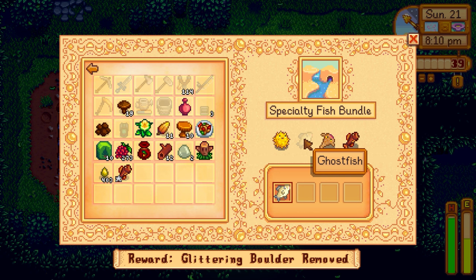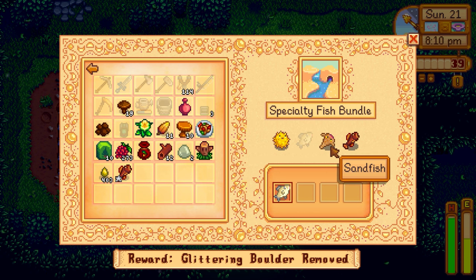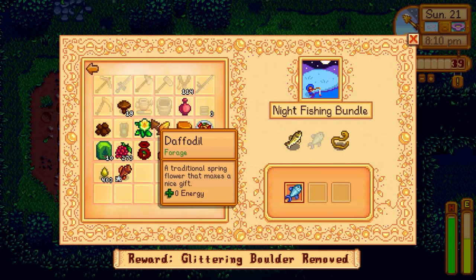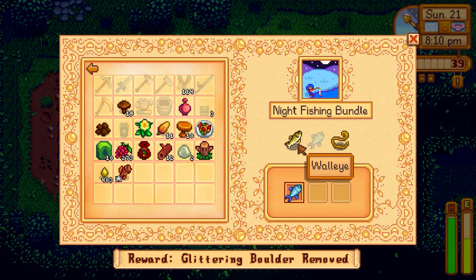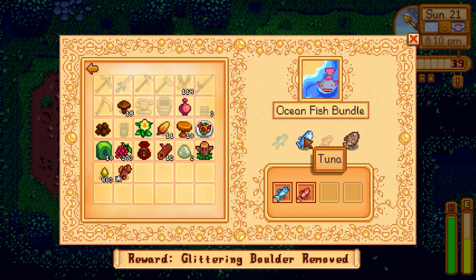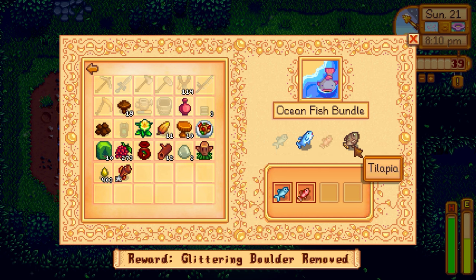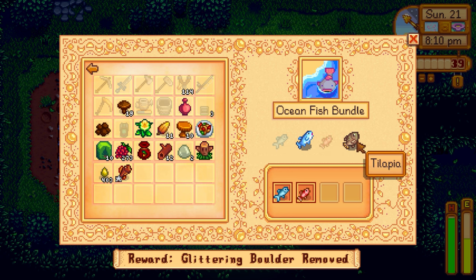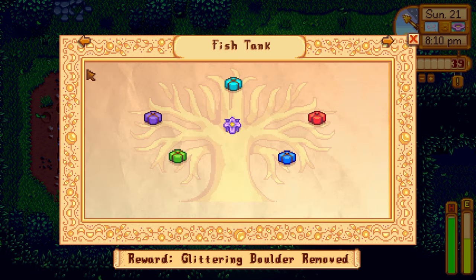Didn't a ghost drop a ghost fish or something? I think I'm thinking about ectoplasm. Sandfish you probably get by fishing in the desert, puffer fish I haven't seen before. For lake fish, we're actually just missing the sturgeon. I want to look at the built-in wiki to see what we're missing — eel needs to be night time and raining in the ocean, which sucks. We already donated sardine and red snapper. We're making a little progress here. 'Glittering boulder removed' — that's actually pretty interesting.